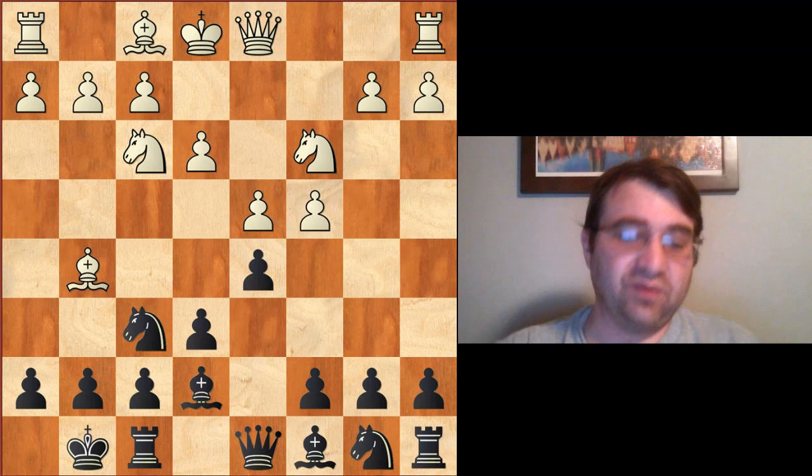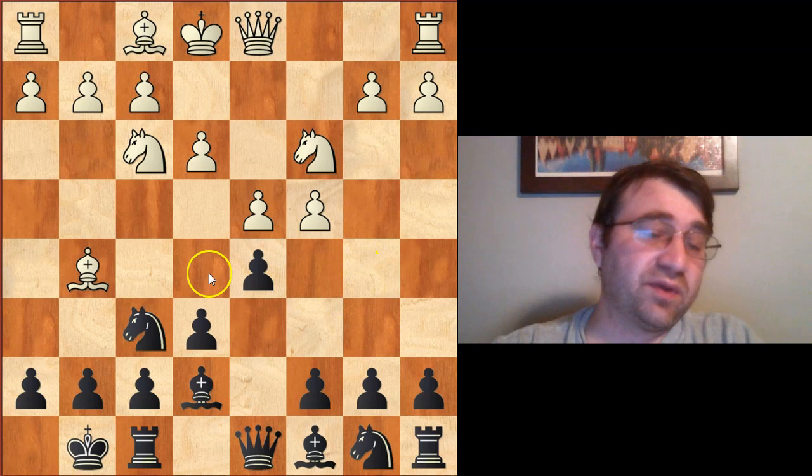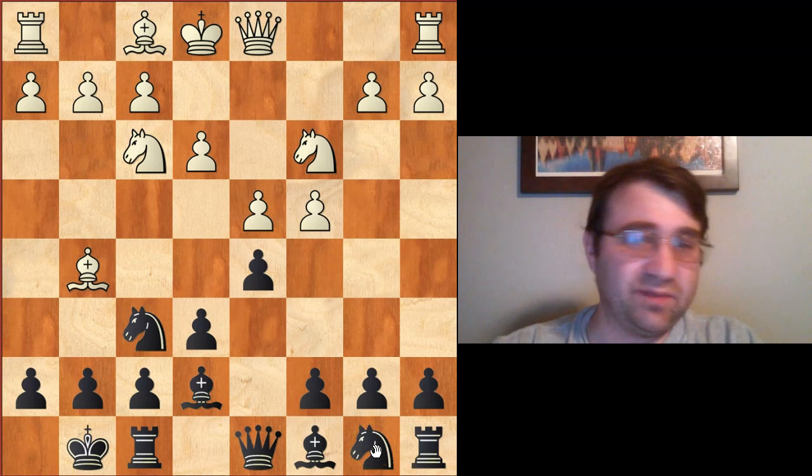The three main options are: you can play some kind of Tartakower with b6. Usually when we play the Tartakower or the Lasker, we play h6 first, then when the bishop retreats we'll play b6 for our Tartakower or knight e4 for our Lasker variation. The other way is you can play the orthodox variation, which involves either knight on b to d7 or pawn to c6.